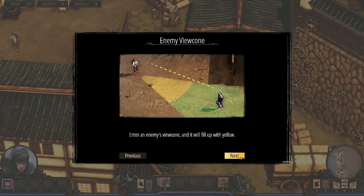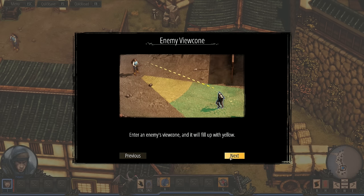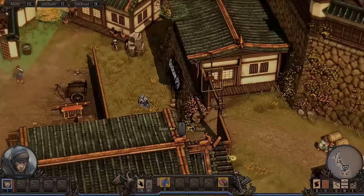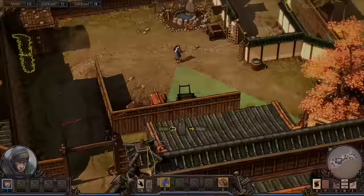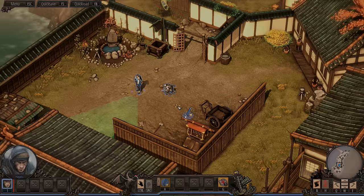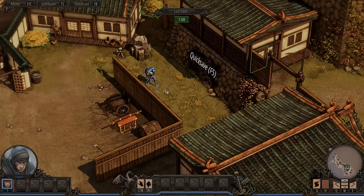Enter an enemy's view cone and it will fill up with yellow. If the yellow reaches you, the enemy will spot you and raise the alarm. We can see his view cone. This way — we can just kill that guy, no noise. I assume that's what we were supposed to do. Let's wait for him to start moving in the other direction, or take him out quietly. Now we can move in. Pick him up and move him out of the way. Drop him back here.